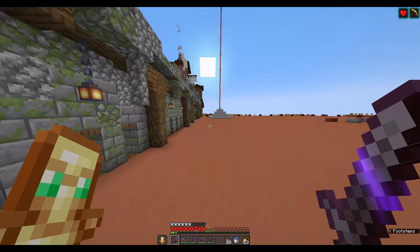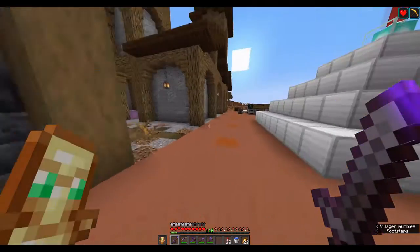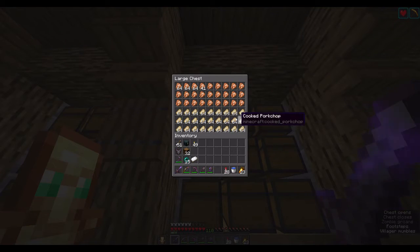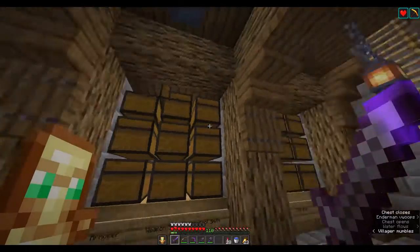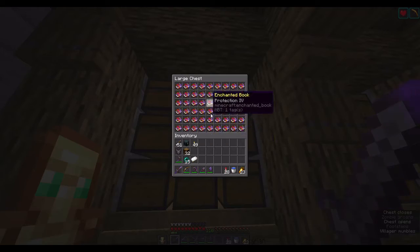You may have also noticed down in my hotbar that I have 110 levels, and that is because we have some new villagers and I have been grinding a lot of trades. If we take a look into this chest right here, we have a full double chest of golden carrots, and in this chest right here, we have a full chest of cooked pork chops, which are probably the best food source in the game. We also have 9 sets of diamond armor and tons upon tons of enchanted books.